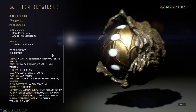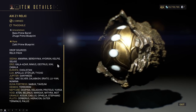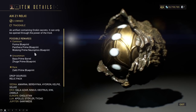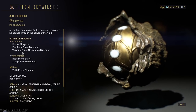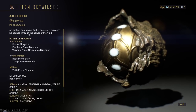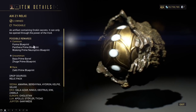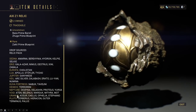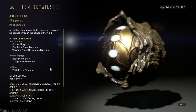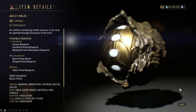Here we have Axie Z1 — another high-level drop source, relic packs, and high-level mission Axie relic. This one will give you the Wukong Prime Neuroptics blueprint as the common, and then just the other two with other stuff. This one shouldn't be too bad — common drops, you probably already even have it. If you're just playing the game, you'll probably have a good amount of these from running general high-level missions.